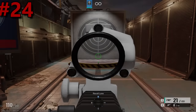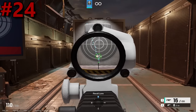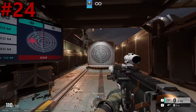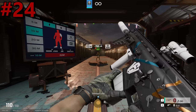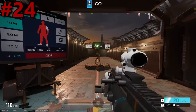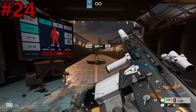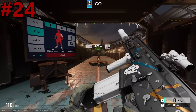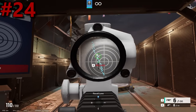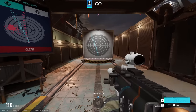Starting out with the worst assault rifle in Siege, we have the MK17, or as most of you know it, the SCAR-H. At the time of recording, this gun is only available on Blackbeard, and it has no redeeming qualities. It has an extremely low fire rate of 585, its damage is only 40, and it has an extremely low capacity of 20 bullets per mag. This gun is quite literally the worst DPS weapon in this entire video, and it doesn't have anything else to make up for it. There is a reason why everyone hates this gun, and it definitely deserves to be the worst gun in this video, by a long shot.